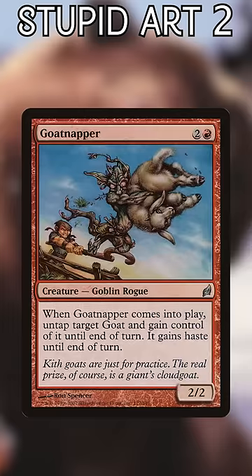And Goatnapper. Someone at R&D just woke up one day and decided to have a goblin kidnap a goat. I love that this ability was actually relevant to the format with changelings running around. Meanwhile, the goat's just chilling, upside down.